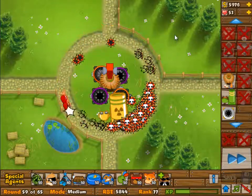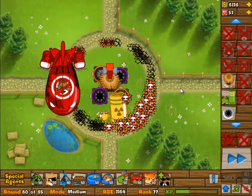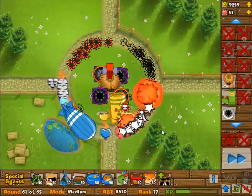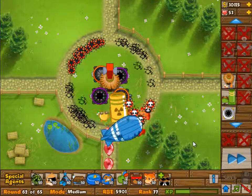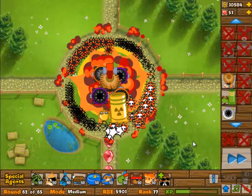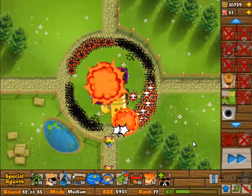You can get camo detection here and build a 4-2 village if you want — whatever you want to do is up to you. As long as you get past wave 46, which has the first MOAB — as long as you deal with that, the rest should be easy enough.